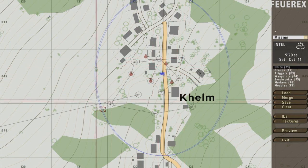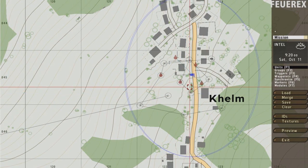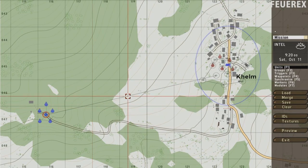That's it. Enemy soldiers will patrol around the area. Your unit will come and destroy them. The text will appear on your screen and the mission will end. Make a trigger for music or anything you like if you wish — it doesn't really matter.